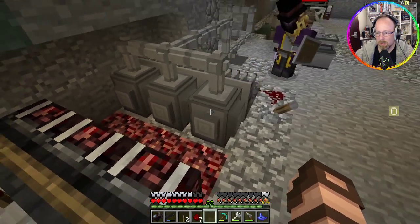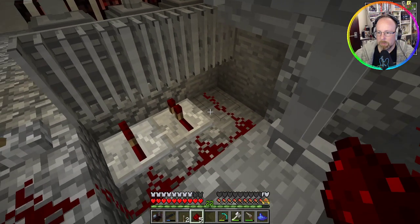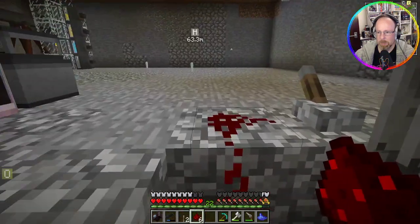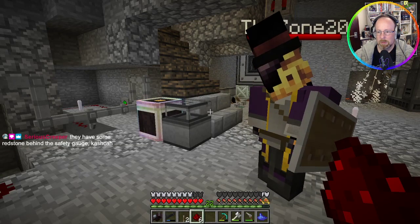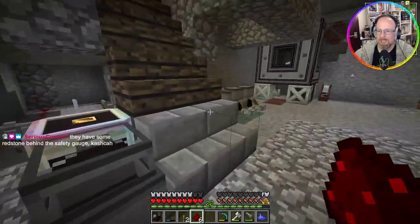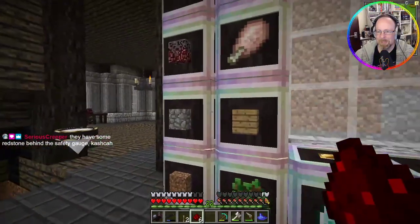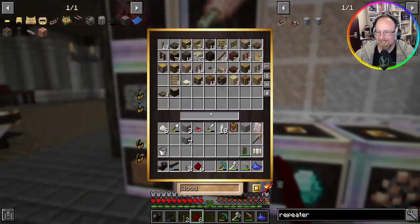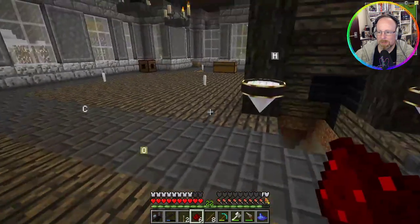We need to actually hook up redstone to it — we need another one of the redstone repeaters. There's only like four blocks in there — I think I will need a repeater. I broke down one of the blocks. I have some redstone behind the safety gauge. I need to get some blocks — I'm running out to the old inventory again. I put them in the wrong place.